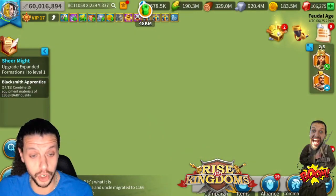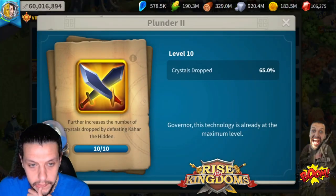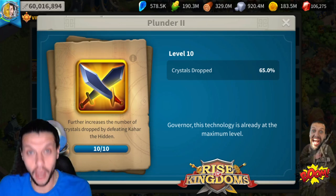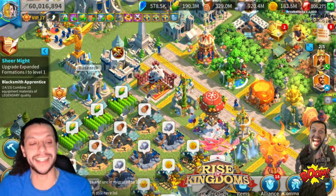There's something very important: if you go to your technology in KvK 4, Heroic Anthem, you'll find an upgrade that further increases the number of crystals dropped by defeating Kahar the Hidden. I highly recommend you unlock that before you go and use many of your Kahar Born Whistles.